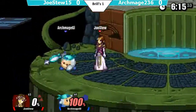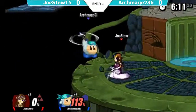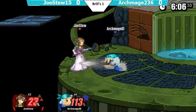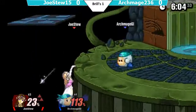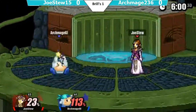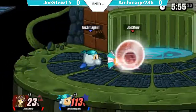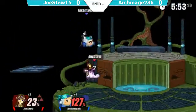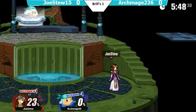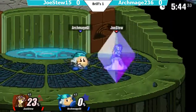Archmage is looking for aerial down Bs. Jostu should be looking for the kill right now, maybe a back air like he just tried to do. He rolls on the stage, avoiding that down B from Archmage. Yeah, they are keeping their distance because Archmage did not want to die just like that. Equal stocks, pretty much equal percent — you can't get a lead back really quickly.